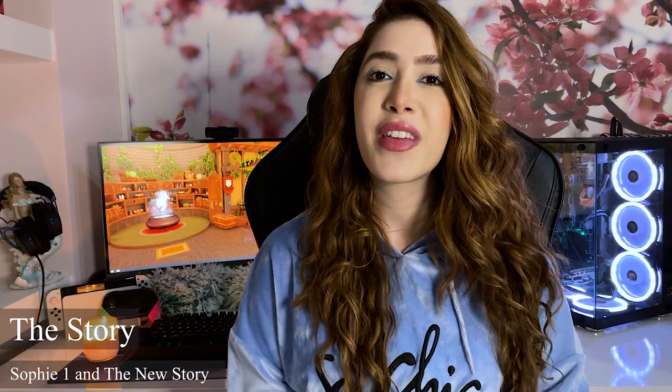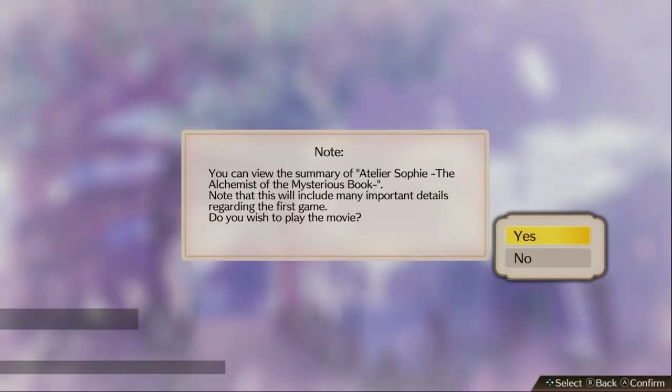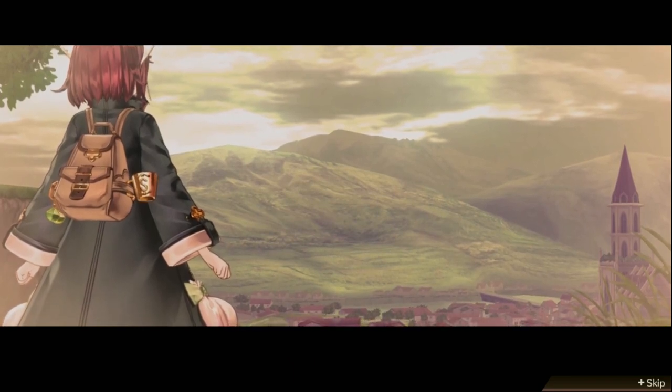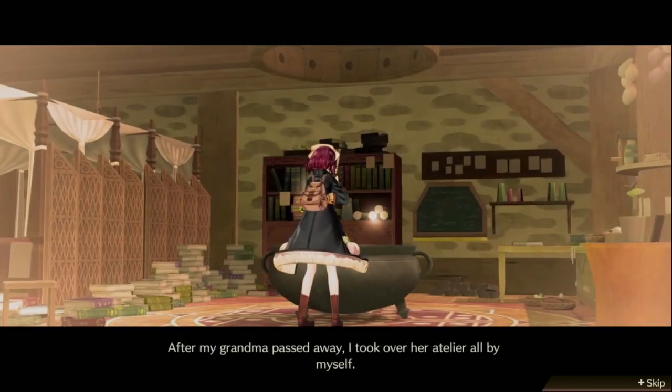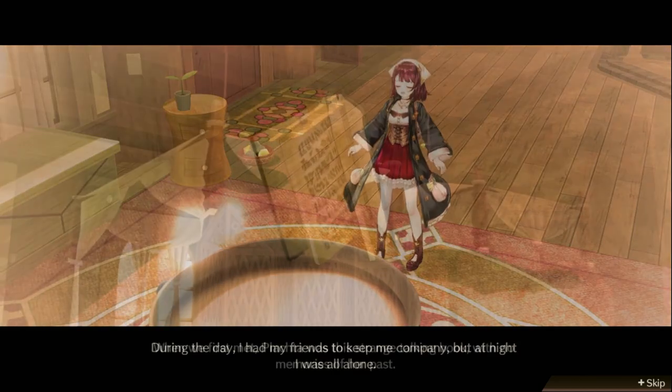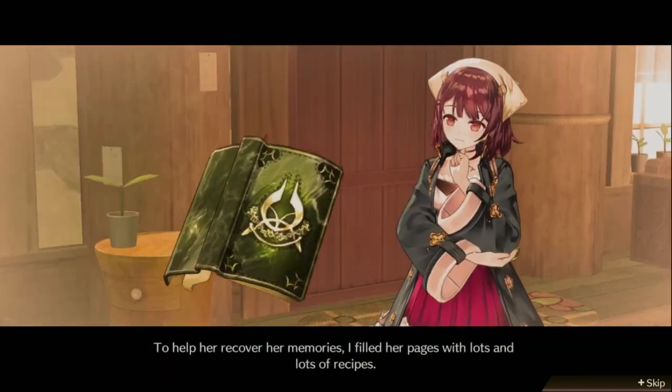Thank you Koei Tecmo Europe for kindly sharing a game code with us. Without further ado, let's get started. Let's start by addressing the elephant in the room: do you need to know about the previous game? This one starts with the option of watching a story recap which was about four minutes long, and as someone who has not played the first game, I found it good enough to put me on track and understand who Sophie and Plaqta are, the main focal characters of this title.